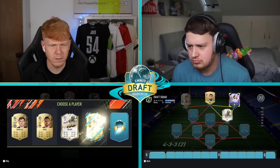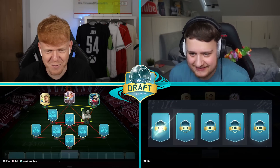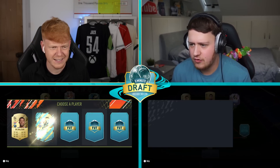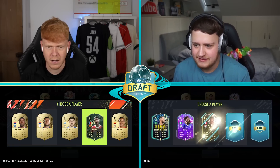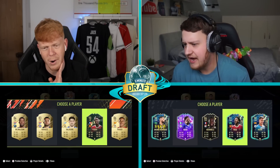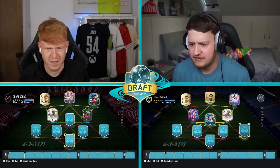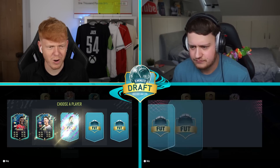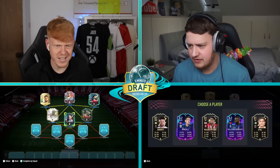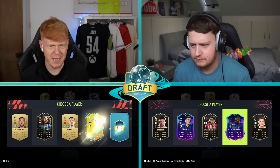We just got Prime Moments Vieira — get in there! What a draw, this is already mental. Oh, Pedri — Future Stars Pedri is nice! I've got Pedri, all the Peds. Team of the Season Fred is a very nice card, although Rodri actually gives me more chemistry. Winter Wildcard Pogba — oh my God, it gets better! Team of the Season Declan Rice now. Rice, Rice, baby — what is going on?